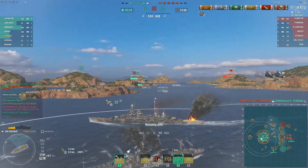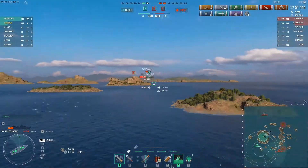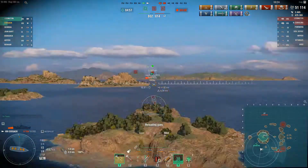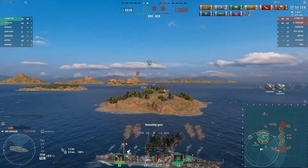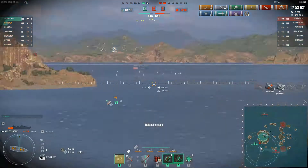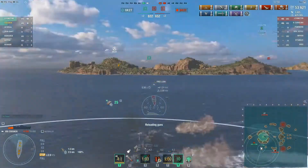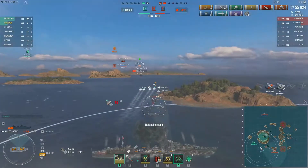We pop smoke and help out our friendly Hipper. A little later in that battle, there's only myself and the Lexington player left. As I was discussing with a story clip, these two small islands — if you find yourself in this type of situation, you can park behind one of them and farm this North Carolina with HE salvos. The enemy CV player is coming for me, so I pop smoke to stay dark, then nose out on both sides of this island and dump torpedoes on the North Carolina. Just know that you have these islands here to utilize in this fashion.